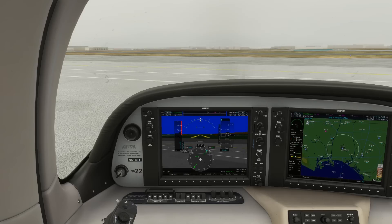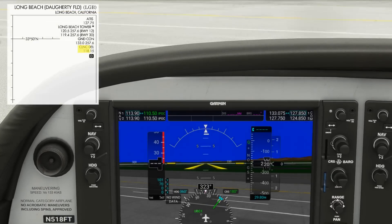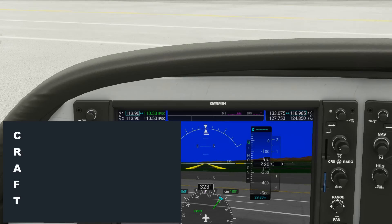The first thing to know about VFR on top clearances is that they don't require a flight plan to be on file. Even still, we'll need to call up clearance as we normally would to pick up an IFR flight plan. Let's key in the clearance frequency for Long Beach, 118.15. The request isn't too difficult, but let's have our craft scratch sheet ready to copy the clearance because this will be a bit unconventional.